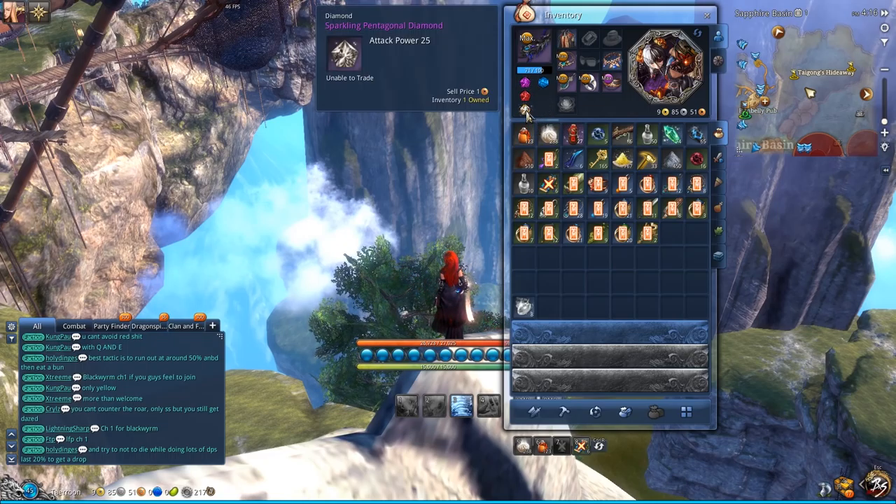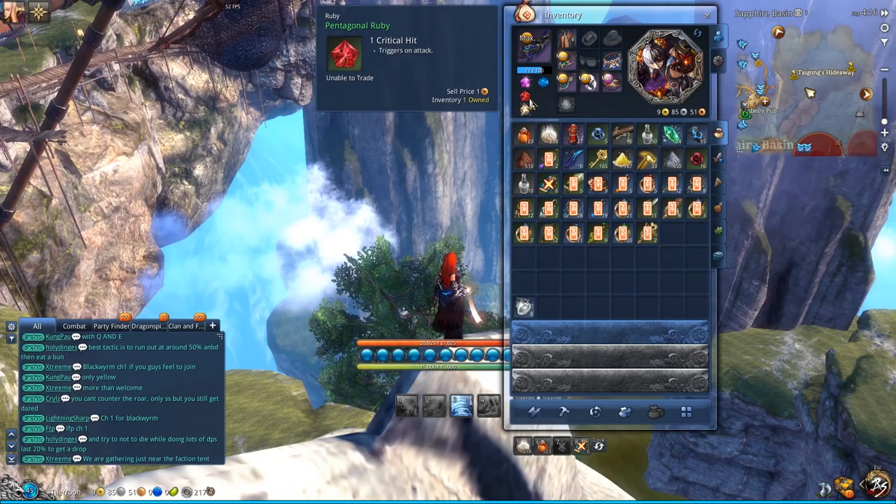The second gem you really want is an attack power diamond — not an additional damage one, but specifically an attack power diamond. The third gem you would probably want is a critical hit ruby, but you cannot buy this from the marketplace so you have to craft it, which is why I only have a pentagonal green ruby.